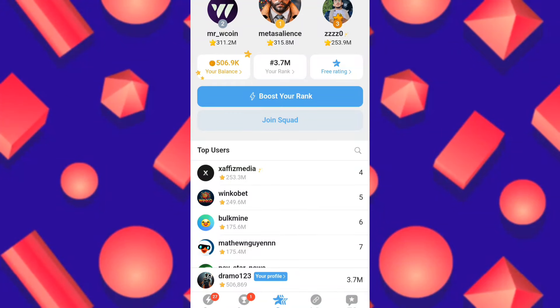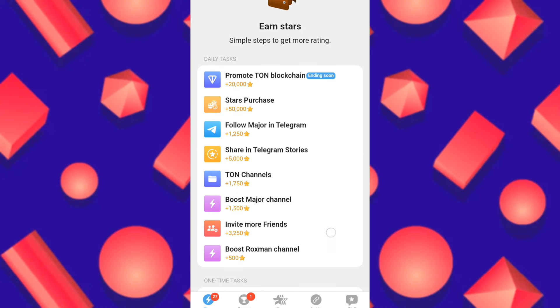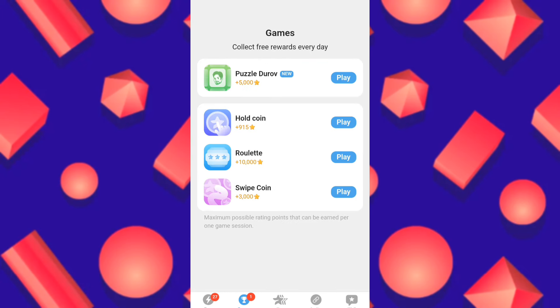Hello guys, a new mining video for Major bot with a new working script with the latest update. I will also answer all questions about how to run the script. When you open the bot, you complete missions and simple tasks. In the game there are four ways to earn: a swipe game, a roulette game every eight hours, a holding game where you press for one minute to get coins.